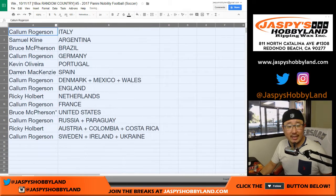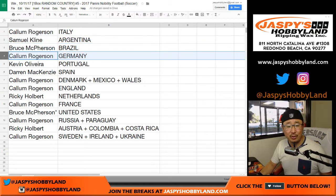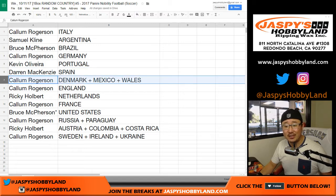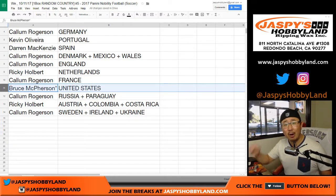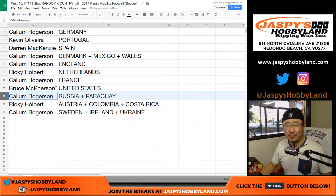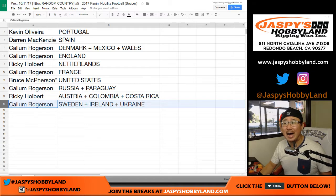So here's how it shakes out: Callum has Italy. Samuel with Argentina. Bruce with Brazil. Callum with Germany. Kevin with Portugal. Darren, you've got Spain. Callum with Denmark, Mexico, Wales, and England. Ricky with the Netherlands. Callum with France. Bruce, last spot mojo — America. Russia, Paraguay. Callum, Ricky — Austria, Colombia, and Costa Rica. Callum with Sweden, Ireland, and Ukraine.